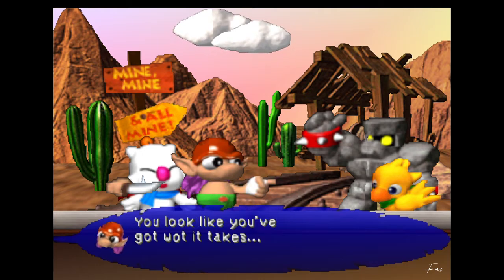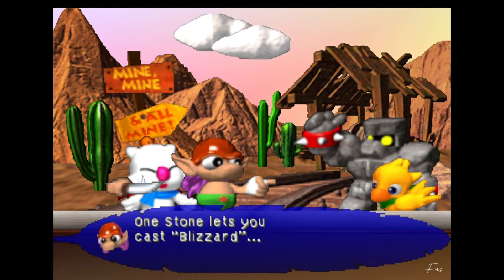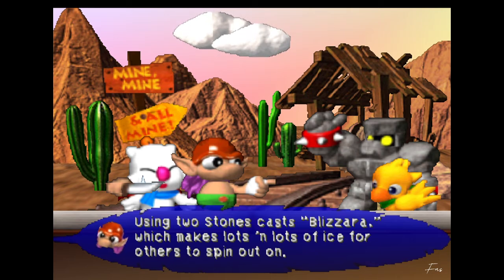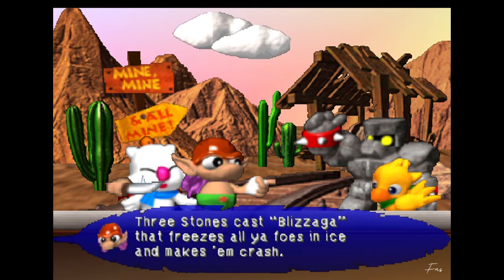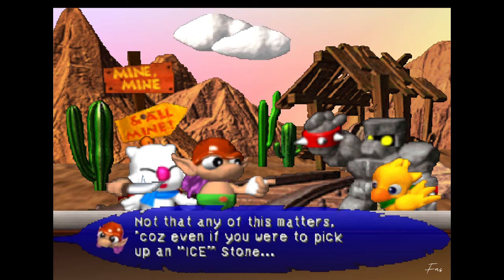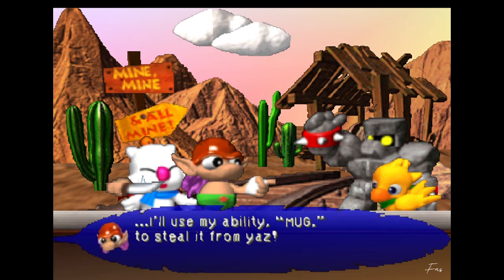'You look like you've got what it takes. But there be magic stones of ice in this place. One stone lets you cast Blizzard - it places a sheet of ice on the course that makes whoever runs over it spin out of control. Using two stones, cast Blizzara, which makes lots and lots of ice for others to spin out on. Three stones cast Blizzaga that freezes all opponents in ice and makes them crash. Not that any of this matters, cause even if you were to pick up an ice stone, I'll use my ability Mug to steal it from ya.'